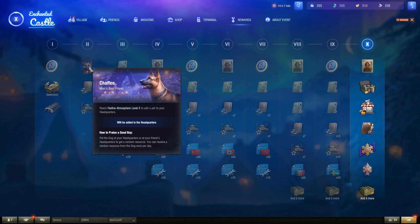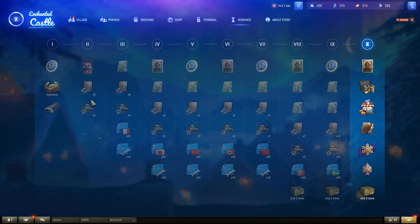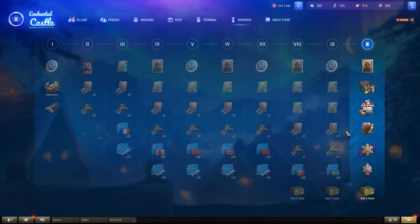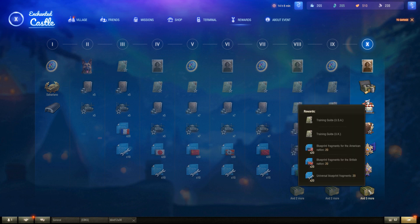You get the dog, which allows you to get some extra resources. You get all of the personal reserves and crew books. There were four female crew members, plus Arnold Schwarzenegger, plus Mila Jokovic — or whoever it is. There are a couple of styles in here, and we've got some medals and additional items.